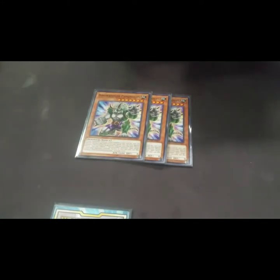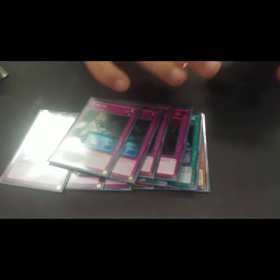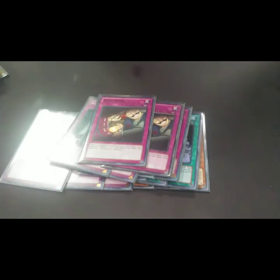For the side deck we have three Dinowrestler Pankratops, three Storm Duster, three Prohibition, two Anti-Spell Fragrance, two Wiretap, and two Dark Bribe. That's it for the deck — I hope you guys enjoy, I'm out.